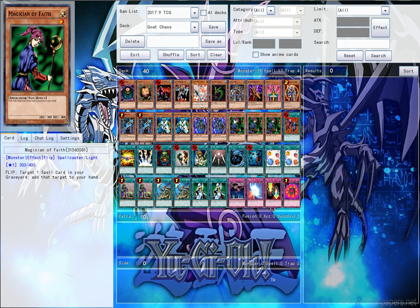Finally, triple Magician of Faith. This card was at 3 also, and you can run as many copies as you want to. I don't run Witch of the Black Forest or whatever that card is called because I just don't like it. It also recycles spells. That rounds off the monsters.